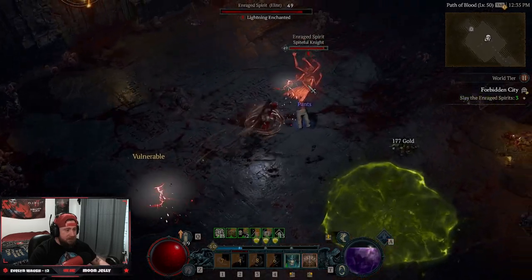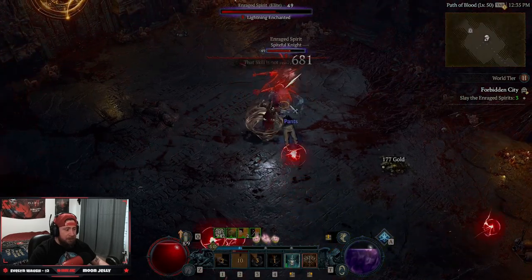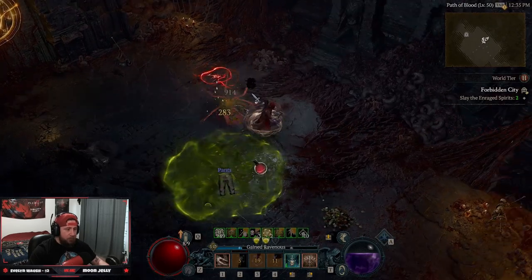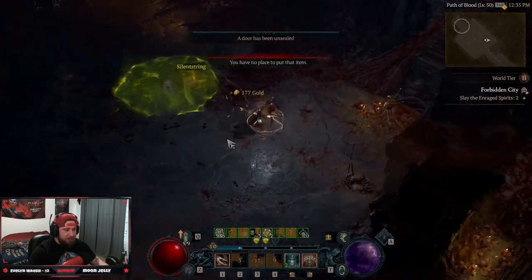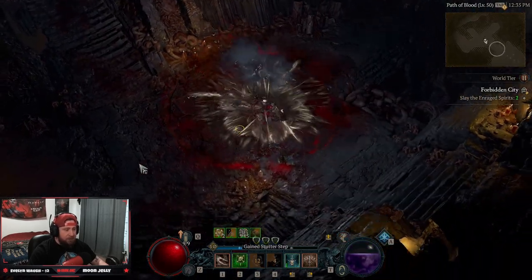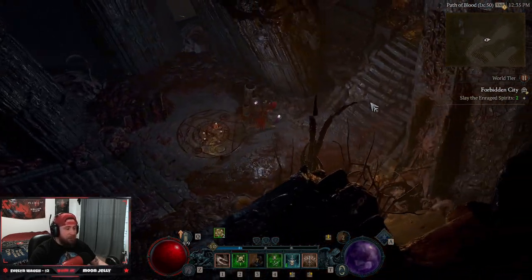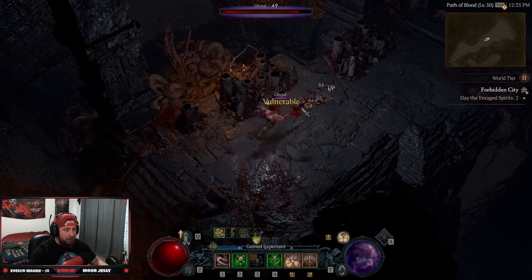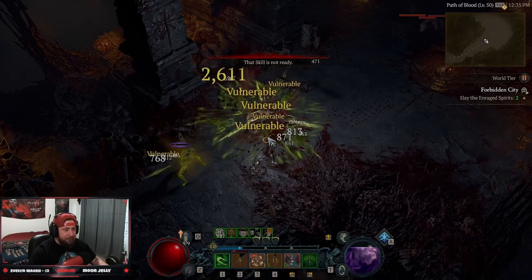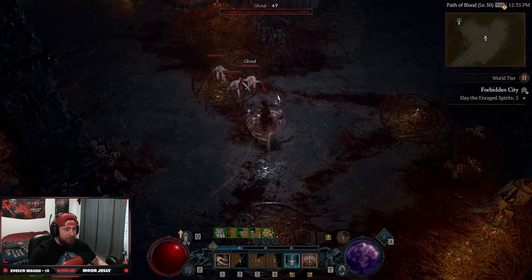Some people have been commenting about builds not working well against single targets or struggling — but keep in mind that these are leveling builds and they are not designed to do a crazy amount of damage. This is 1 to 50. You can do a lot of damage with this build — I actually prefer Flurry over Twisting Blades if I'm being honest.